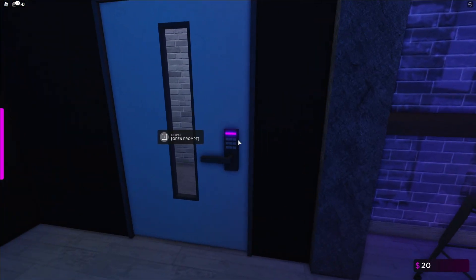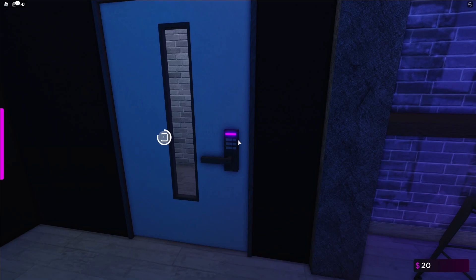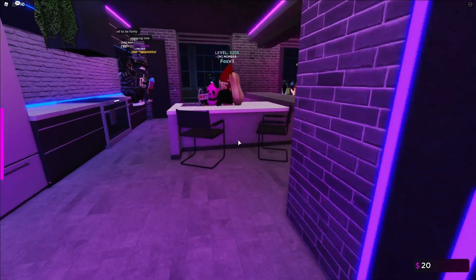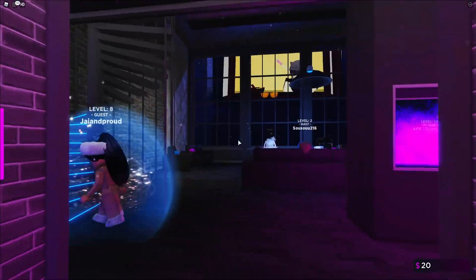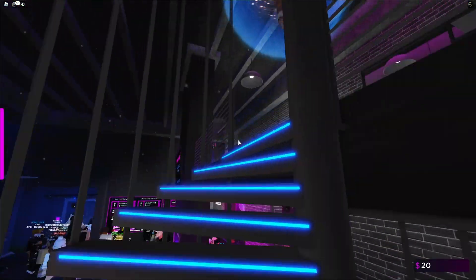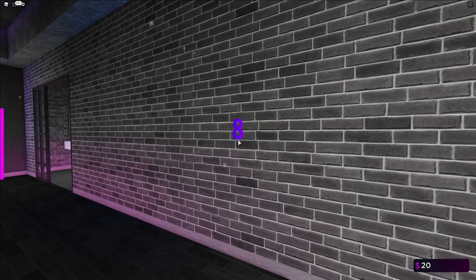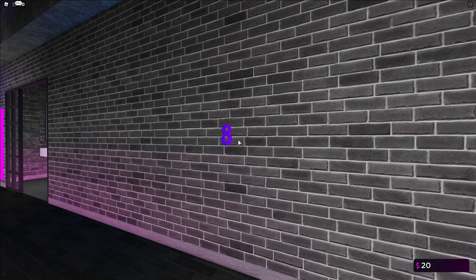Wait — I think this is actually where we get our code entered. Yeah, we're going to enter that code a bit later on. So we've already found two numbers. We're going to go ahead and go upstairs now. I know that some people's numbers are located up here.